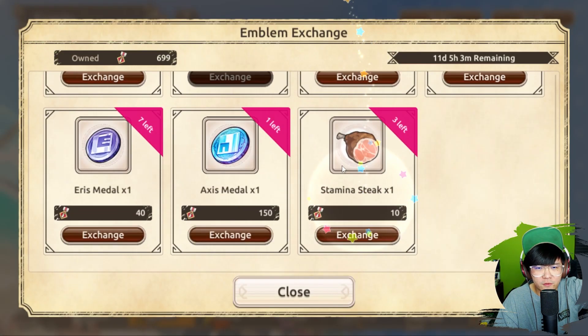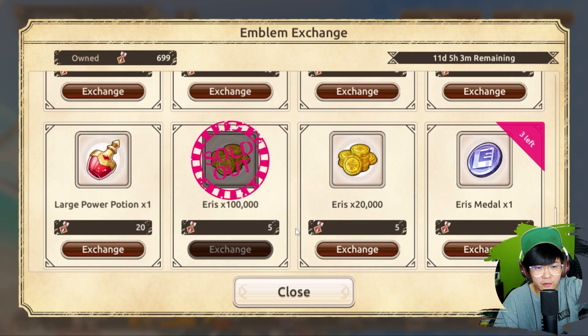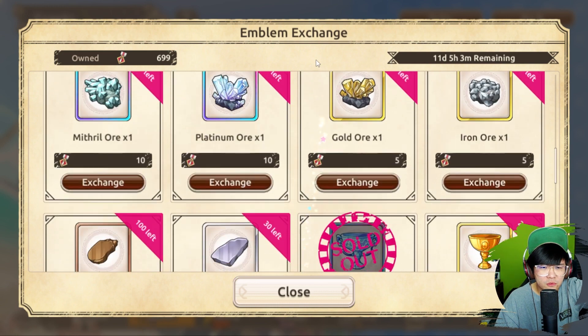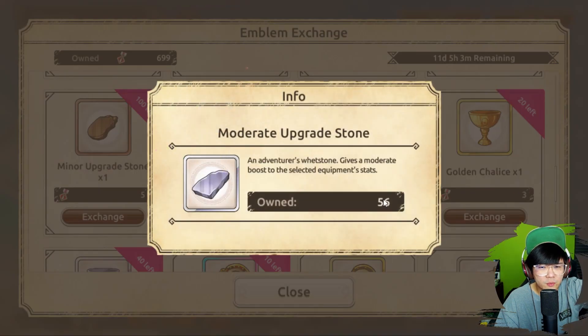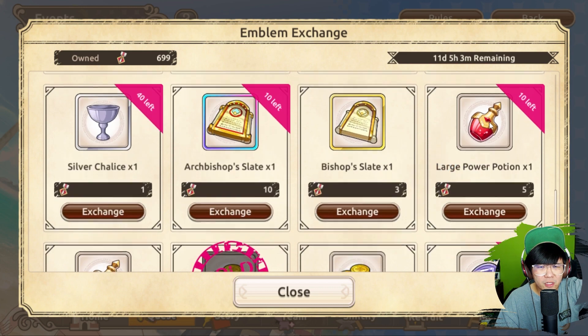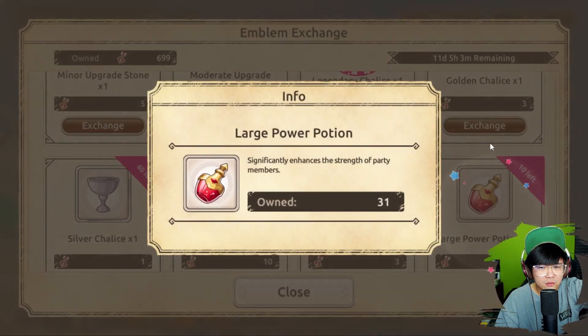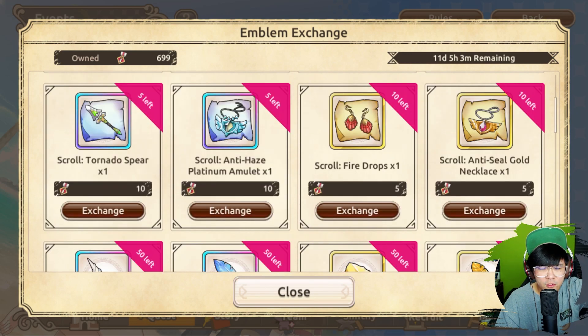For the rest of the stuff, in my opinion, just see what you need and then grab them. These upgrade materials for equipment are super rare. Priority goes to the medals, the stamp pot which is the stake. I wouldn't grab the XP stakes unless you really need to level your characters. The shelleys I already got. For the rest of the stuff, really just see what you need and grab them.